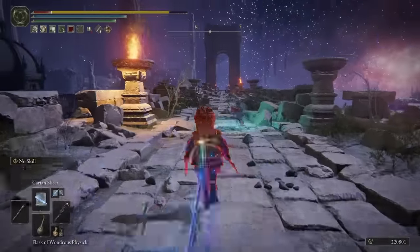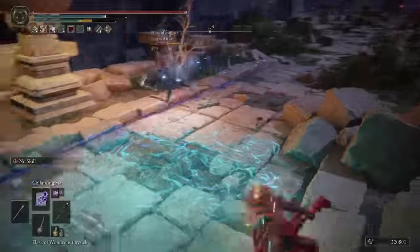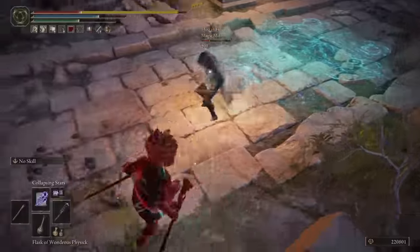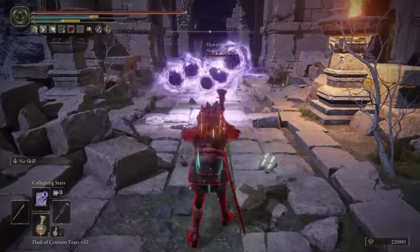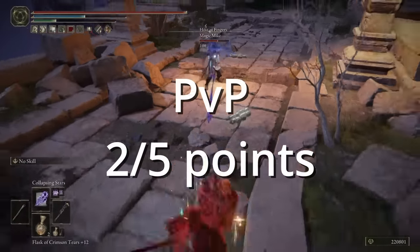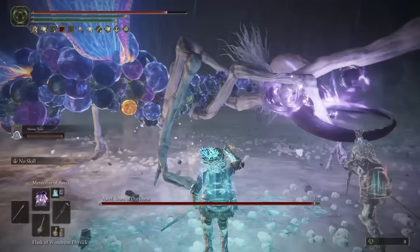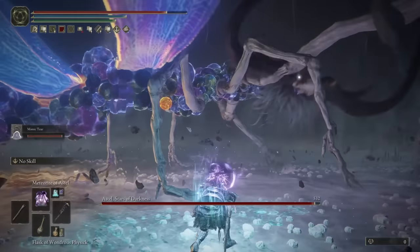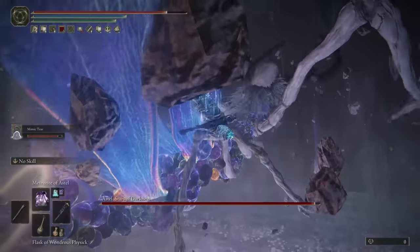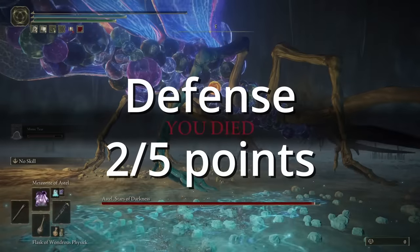For PvP, this was also pretty underwhelming. Collapsing Stars is actually pretty easy to dodge once you get the hang of it. Your other two weapons are really just not that effective in a PvP scenario. We're going to give it a 2 out of 5 for PvP. When it comes to defense, you are not limited by your armor in any way, not even the helm. However, you are dual-wielding staffs, you have no defensive spells, and you cannot block. We're going to give it a 2 out of 5 for defense.